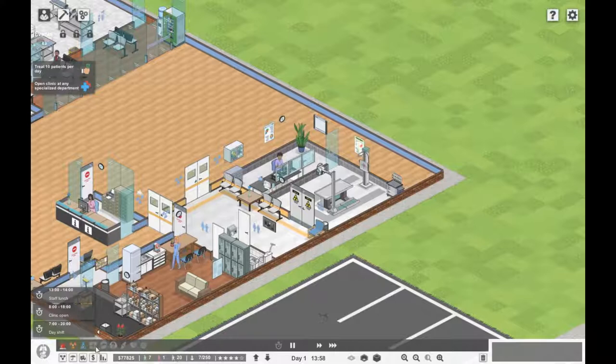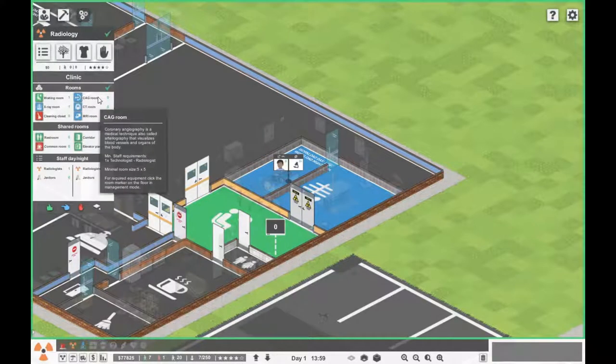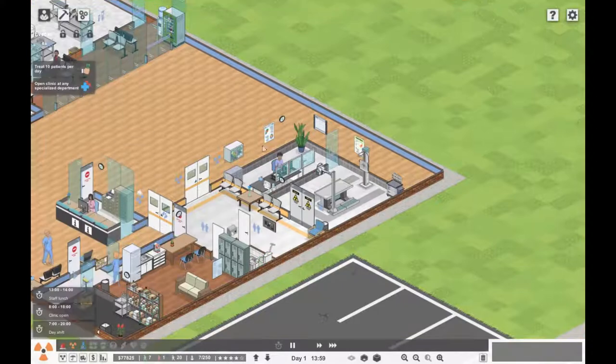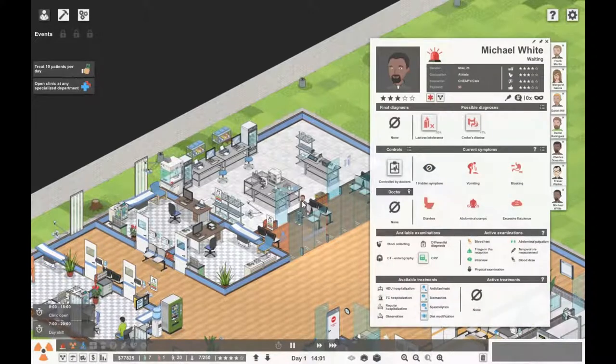Do you have CAG, CT, MRI and the x-ray on here? I'd like to expand so we have every single room for radiology. However, these are very expensive — looking at the prefabs: MRI is 60 grand, CT is 45 grand, CAG is 35 grand. So we'll keep going how we are at the moment.